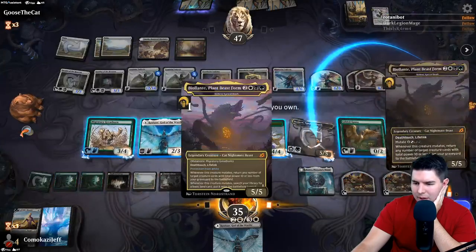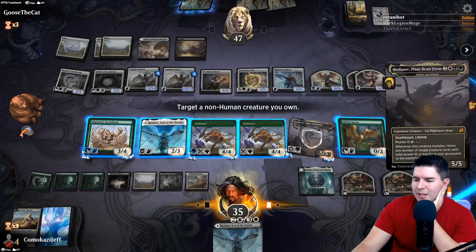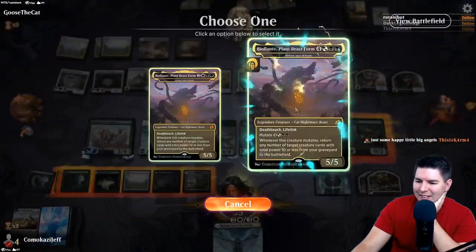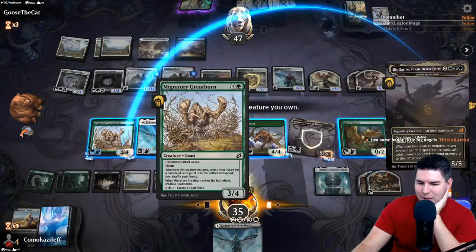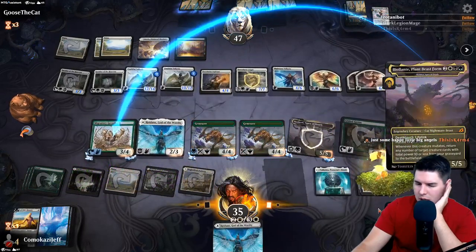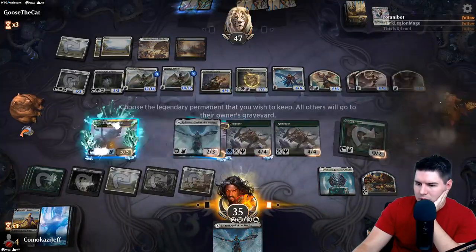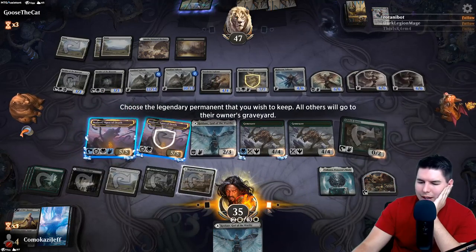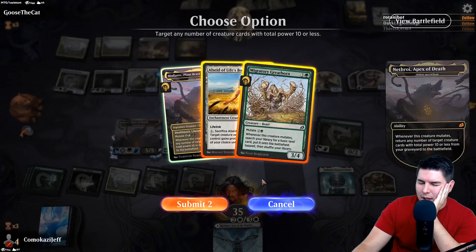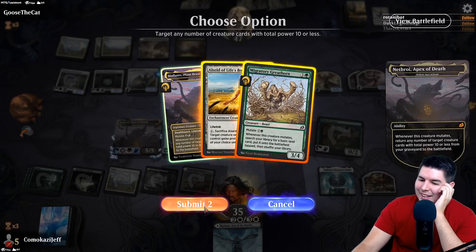Attack in - I want to just thin our deck so I want to get some more lands out. I forgot it costs more to mutate with protection from white active. Let's make something else bigger, put it onto Redain - no wait, let's go here. Now we have a five-five with death touch in the air. Darn it, I totally messed up there.